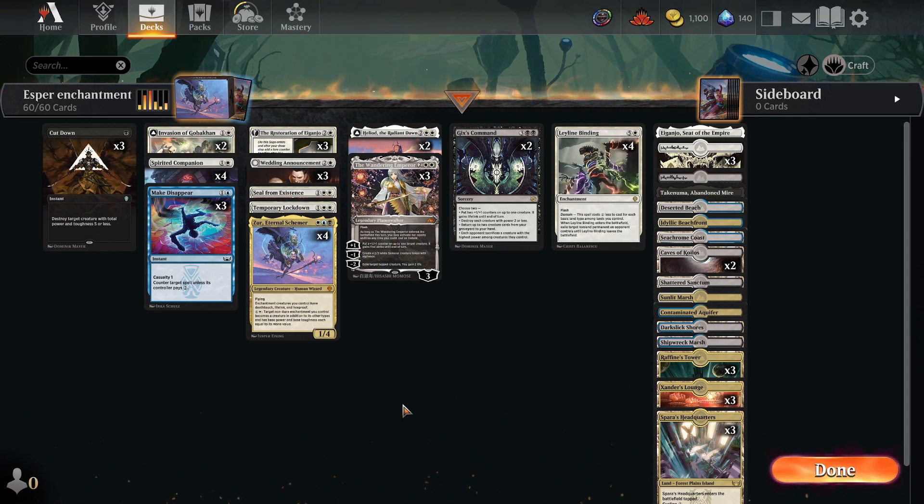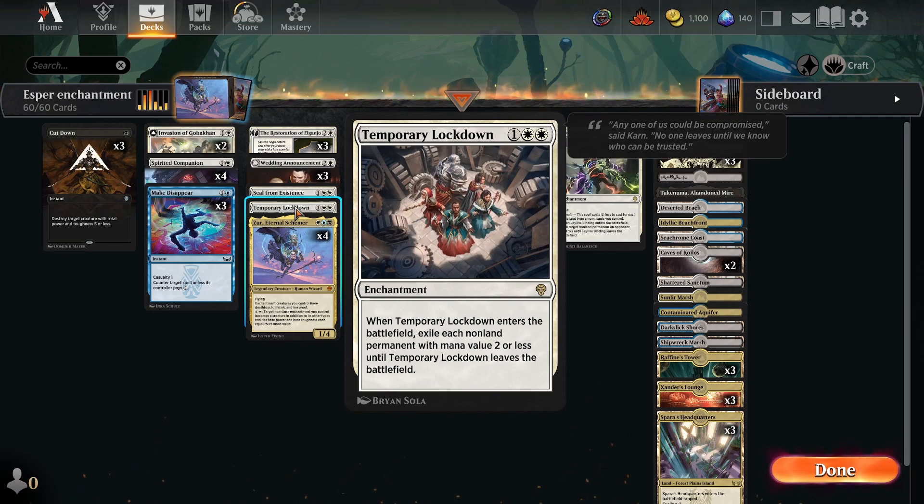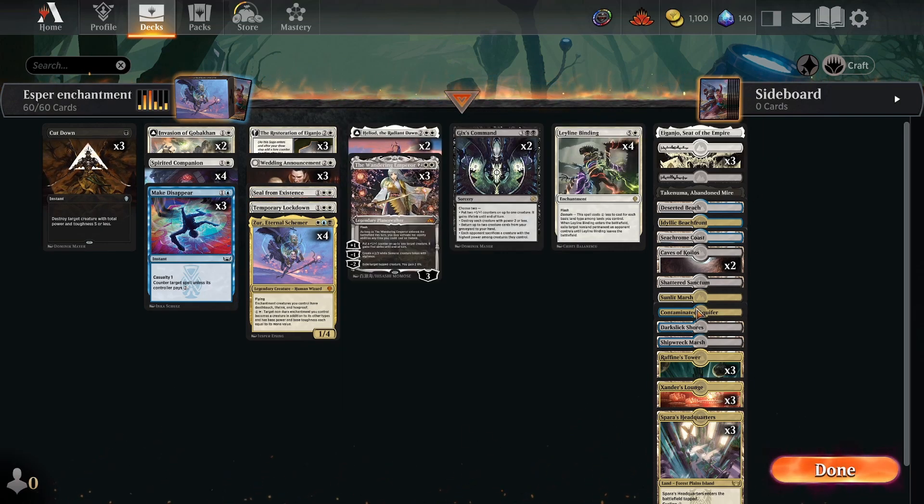This is one that I have not seen anyone actually running — I have not run into people running it on the ladder yet — but I've seen a few versions of it on different deck building websites as I was looking around for ideas for myself. So I built a slightly altered version. There is a much better way to build this deck, and it basically involves using double Temporary Lockdown and having a slightly better mana base than this. This mana base is a bit scuffed, so I do apologize for that if you're crafting it. Fix the mana base at your own discretion.